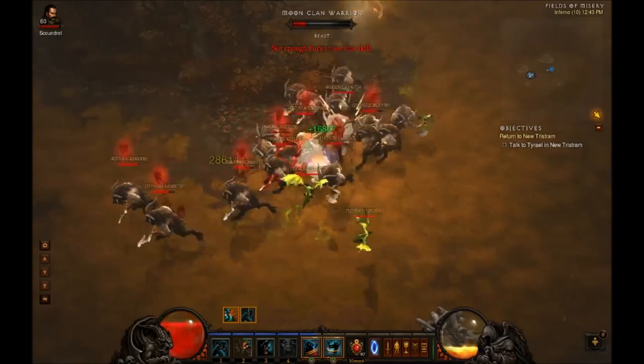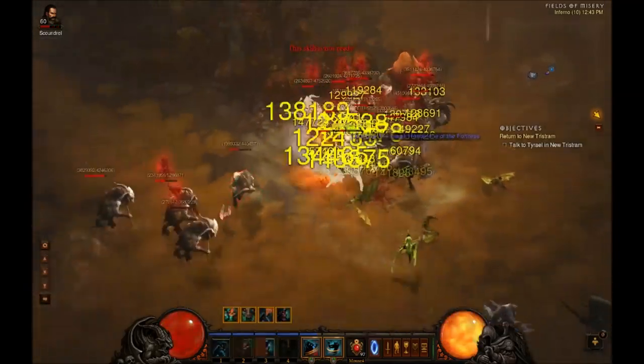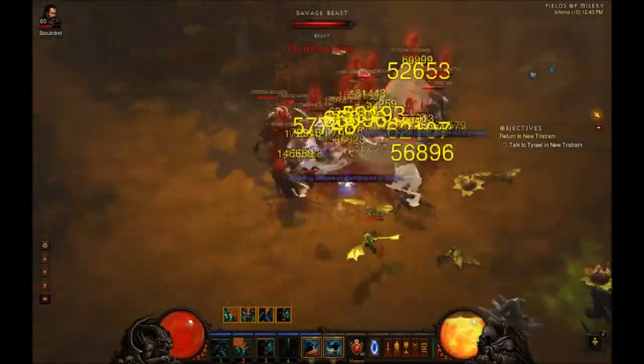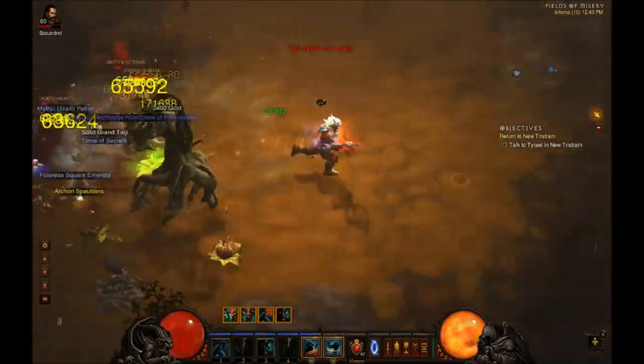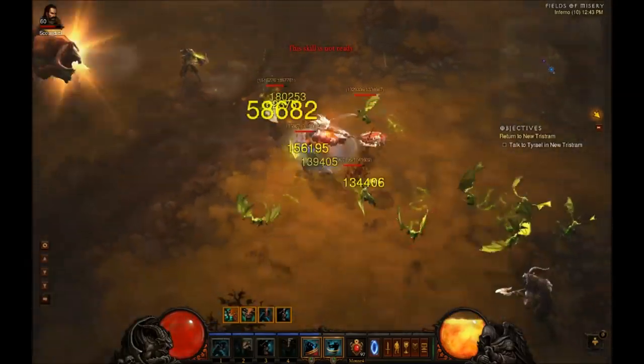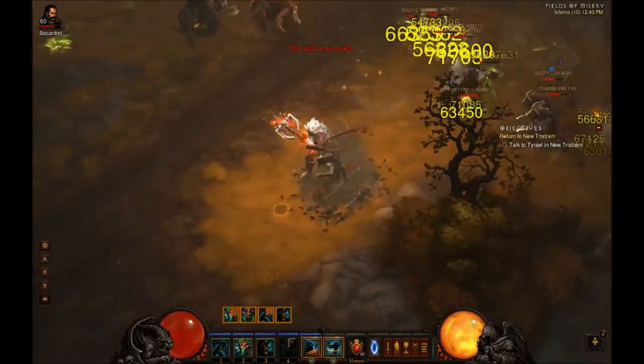See that Rend go off? Now what you want to do is, once you start getting some fury, you want to Whirlwind, then go ahead and activate Wrath, and then just start spamming your 1, 2, and 3 keys. As long as you have things to hit, you can pretty much keep spamming those keys and you're just going to be generating a lot of fury.